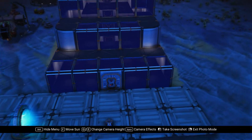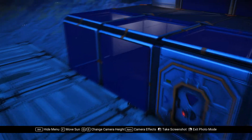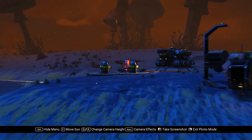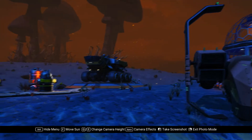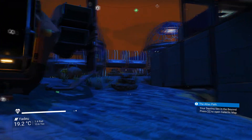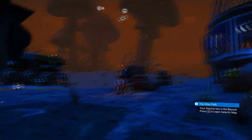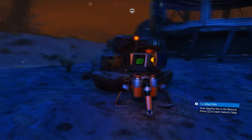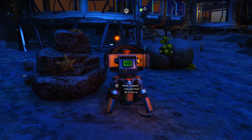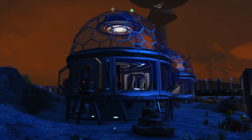Down on the ground floor here, because it's going to be close to the teleporter, we're probably going to put in the refiners. I've also got this idea of extending out this way if I can move the ship, but the trouble is I've got this thing stuck in the way and I don't think I can move it. If I try and pick this up it will tell me that my base is in the way.